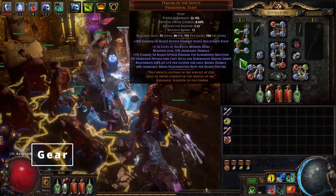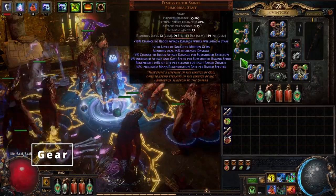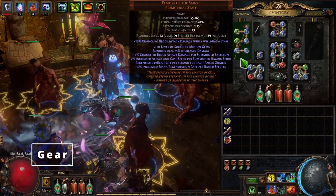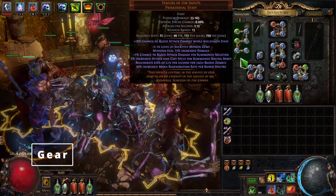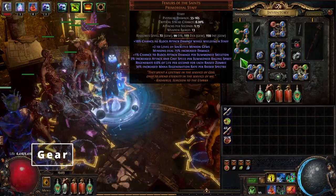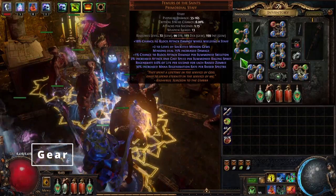Now we'll go over the gear used for the build. We'll start off with the staff. We definitely want to go with Femurs of the Saints. It is the best-in-slot staff for the build. It's got a lot of bonuses for our minions and ourselves: 18% chance to block attack damage while wielding the staff, plus 2 to level of socketed minion gems, minions deal 75% increased damage, 1% chance to block attack damage per summoned skeleton, 2% increased attack and cast speed per summoned raging spirit, regenerate 0.6% of life per second for each raised zombie, and 30% increased mana regeneration per raised spectre. On this build we have a ton of life regeneration — almost like hitting a life pot constantly. We definitely want to go with Femurs of the Saints and get it 6-linked.